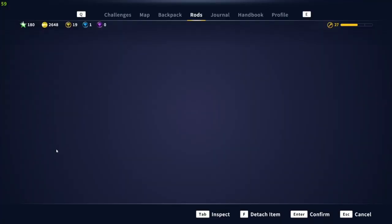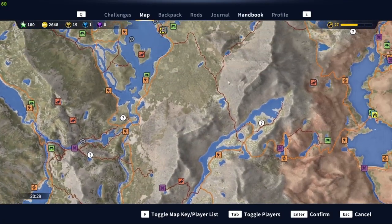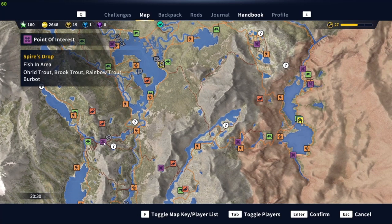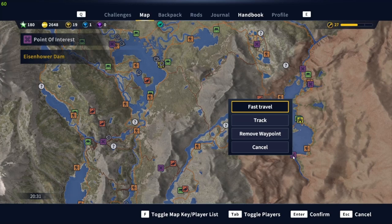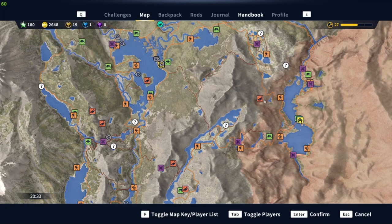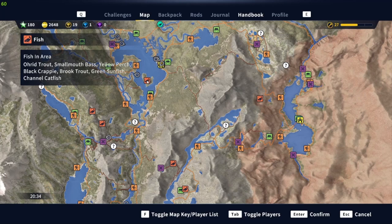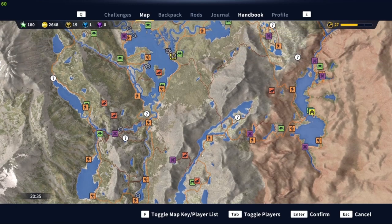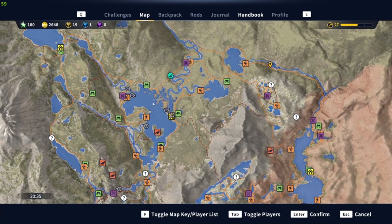Once you start exploring the map you get trailheads unlocked. These are points of interest — you can fast travel to them. If you click on the little fish symbol, this body of water right here has channel catfish and mountain whitefish. You can see what species are in what water. I obviously have a lot more of those to unlock.